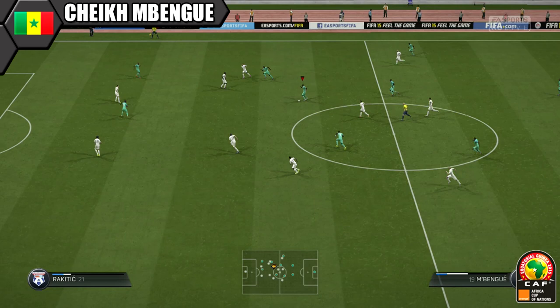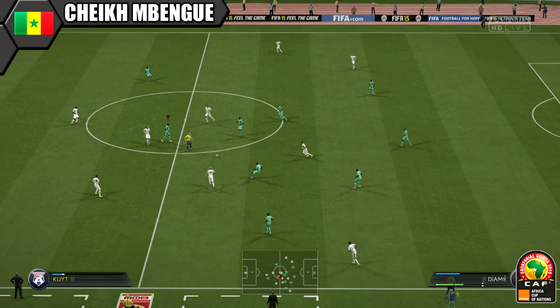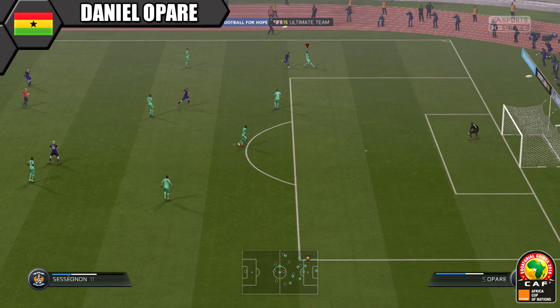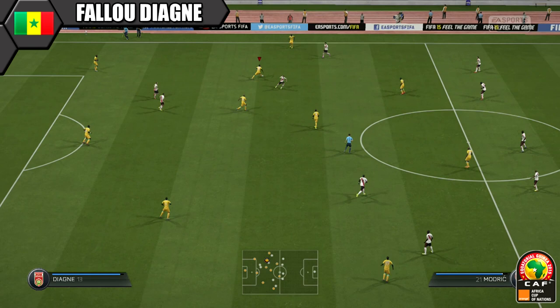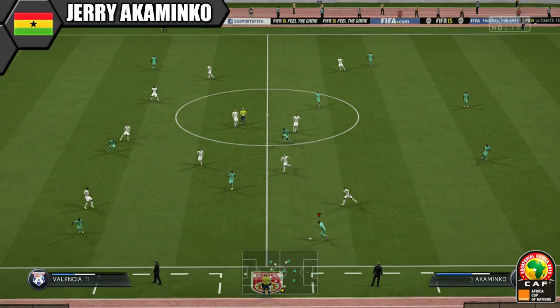Into defence, starting with the full backs — Mbwenge is solid at the back, not that fast but he copes well enough and managed 3 assists, so he's useful going forward with decent passing. Apare on the right is great at right back with his pace, using it to get crosses in and to chase down opposition counter attacks. Our two centre backs both have good pace — Akiminko has slightly better stats than Diagne, but both were really solid, putting in a good shift with great tackles and blocks.